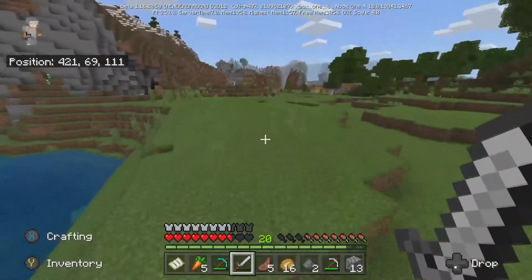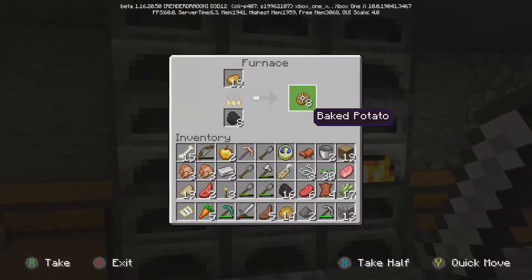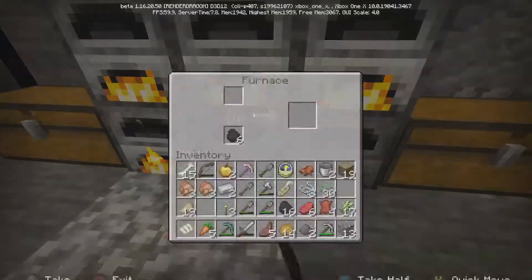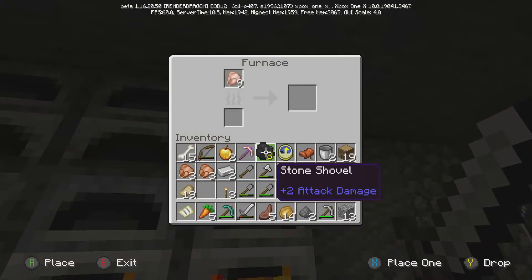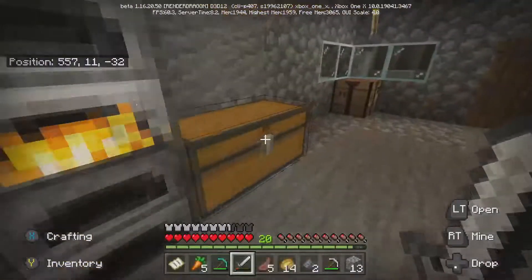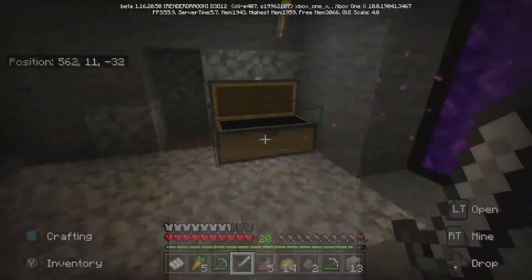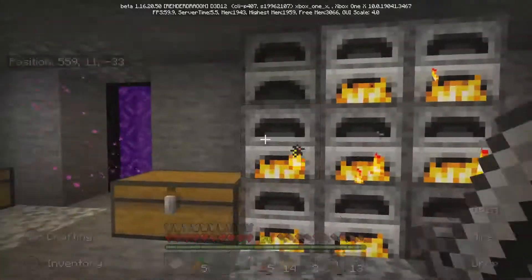We're gonna go back to the base boys, still potatoes cooking. A bit of coal. What's in here? I'm going on my chest actually — give me a nice set of chests. Eventually we'll sort out where we've put the blocks. Why did you put raw mutton in the chest? I didn't mean to.